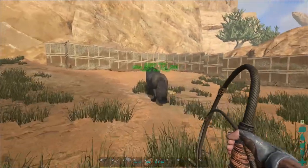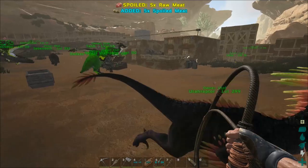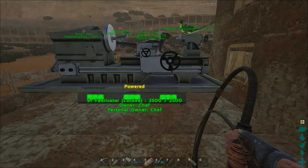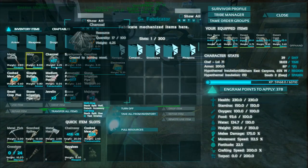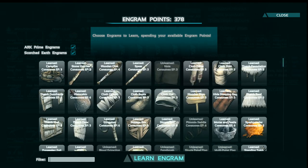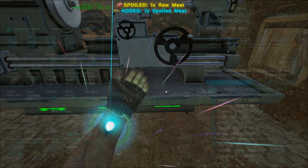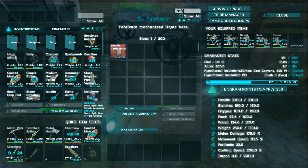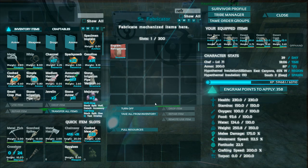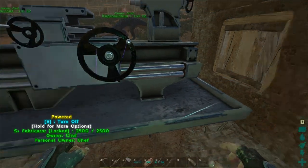Set them in the water — there we go. Let's see what we need to make a fridge. Refrigerator — there it is, 20 engrams to unlock it. Let me exit the fabricator and go back in. Refrigerator — 120 resources. I think we've got this. We might want to get on Tank the ankylo.